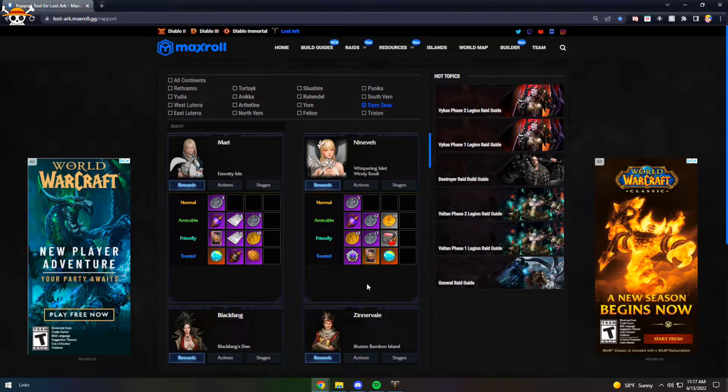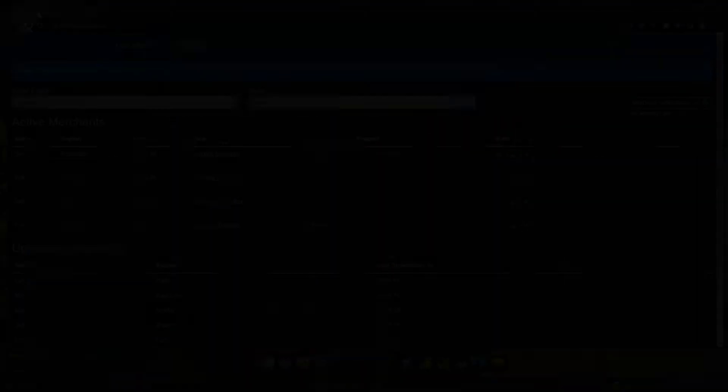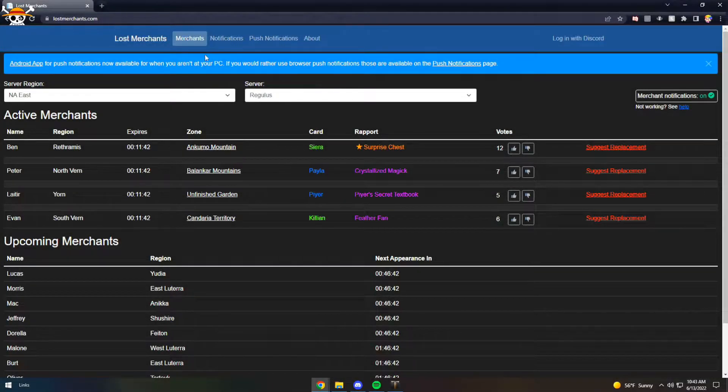I will also leave this link in the description, but there's a website called Lost Merchants where you can link what server you play on and set up notifications so whenever a wandering merchant has a legendary rapport item for sale you will get notified. You can then go there in game and buy it for 80k silver.